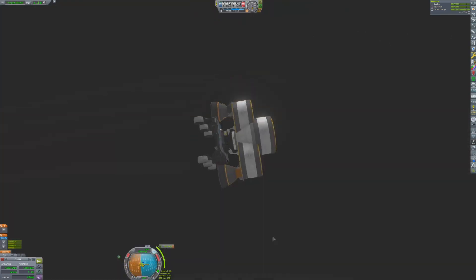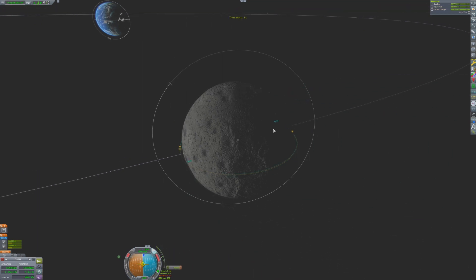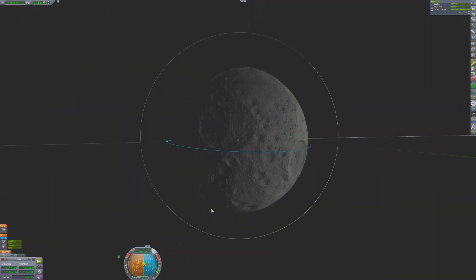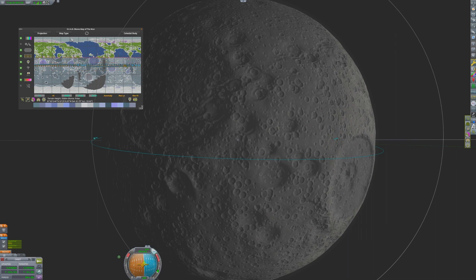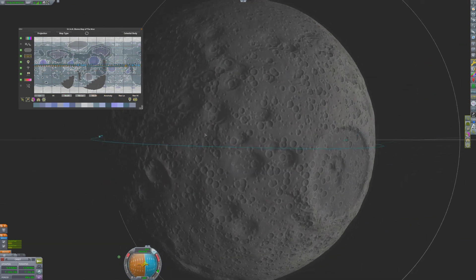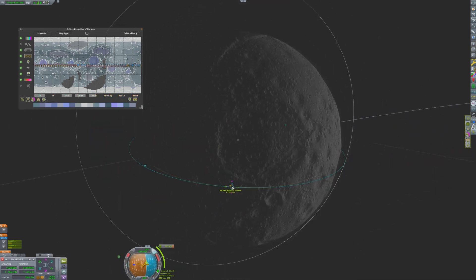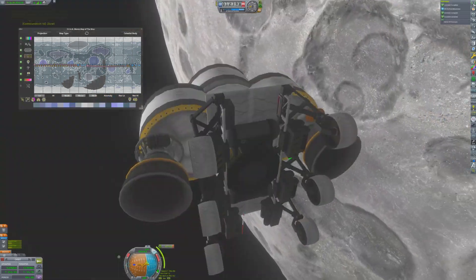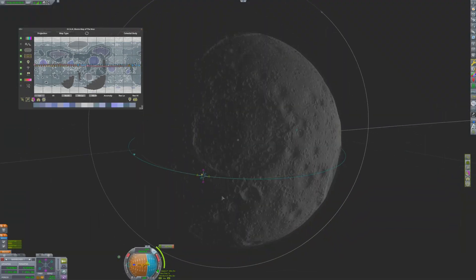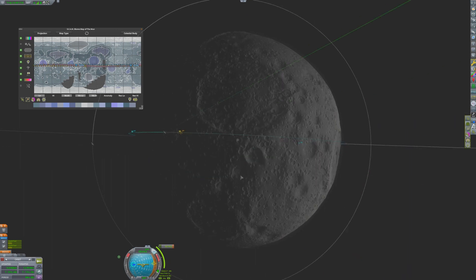The low periapsis will result in a more efficient insertion burn and a less costly de-orbit burn. Because this is a remotely controlled solar-powered craft, engineers need to consider the position of the sun and the position of Kerbin as the craft travels through space. With solar panels only on one side of the craft, it needs to keep those pointed towards Kerbin. And because the craft is remotely controlled, it needs to keep line of sight with Kerbin in order to perform any maneuvers. Using the biome map generated by the Polar Orbiter, scientists have found a good location for landing the rover.